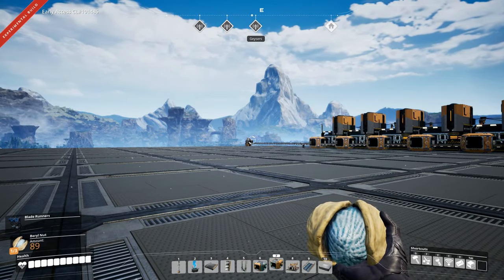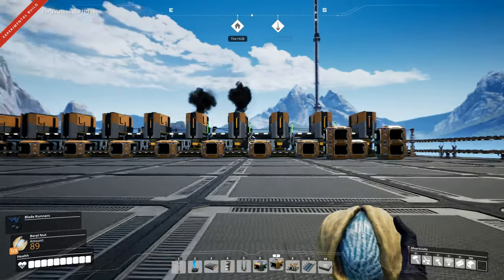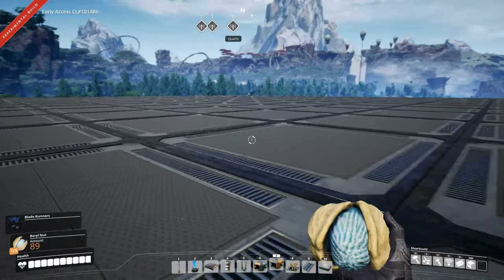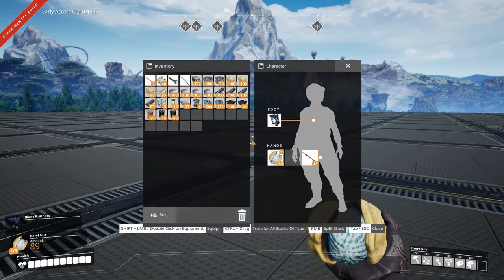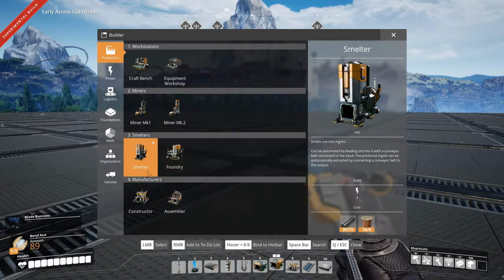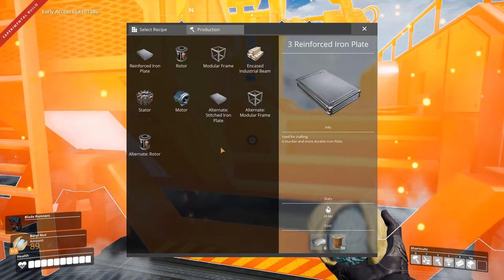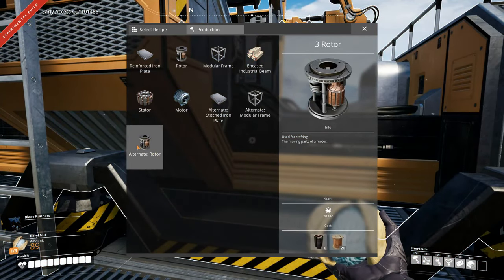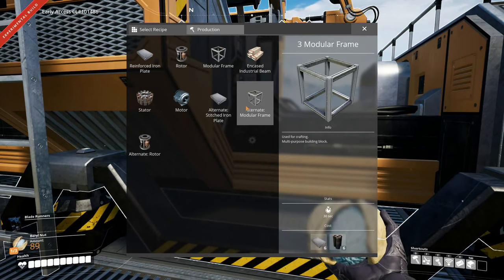Hey everyone, I'm Nog and welcome back to Satisfactory. We need to set up some more steel smelting because we need to make pipes. If we just stick down an assembler, I want to make alternate modular frames and I want to make alternate rotors. So we need a lot of steel pipes.